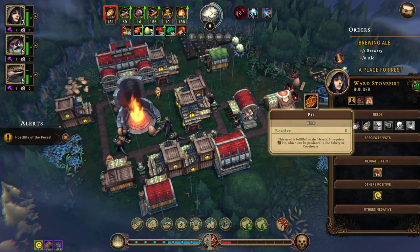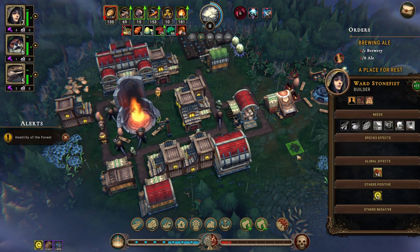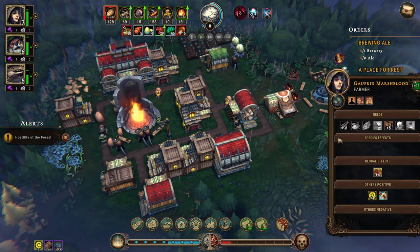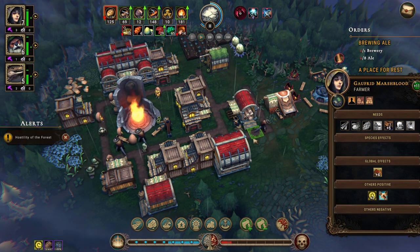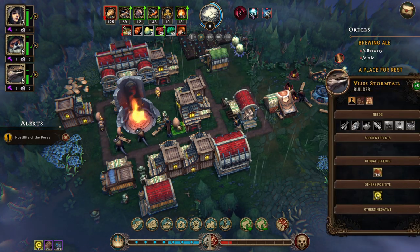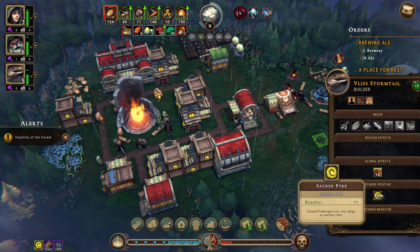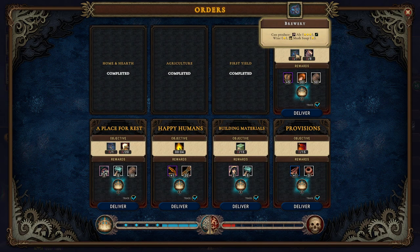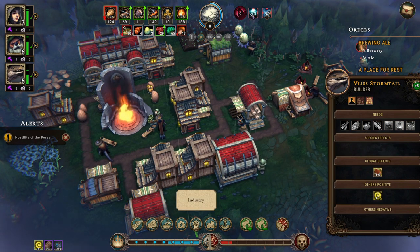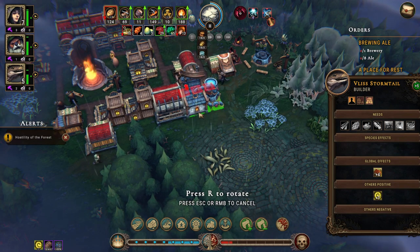Looking at needs: jerky, biscuits, pie — human housing needs clothing, leisure, religion. One villager already has clothing covered. The builder has global effects of resolve plus four with basic housing. We need to build that brewery. Let's place it right here in the industry section. We need to keep our buildings together. We might need to move a woodcutters hut — oh, we can move it! Let's move it down here.